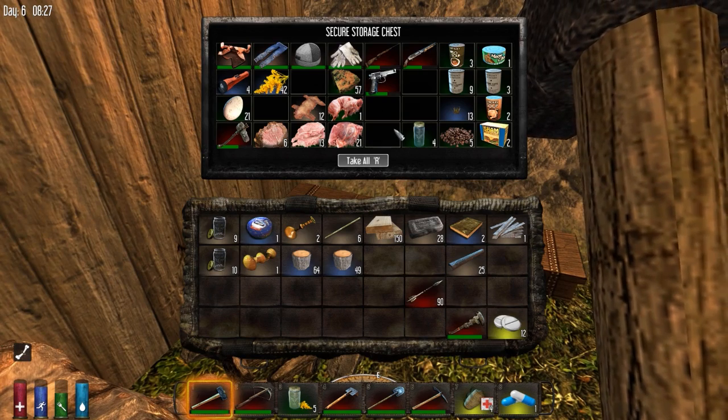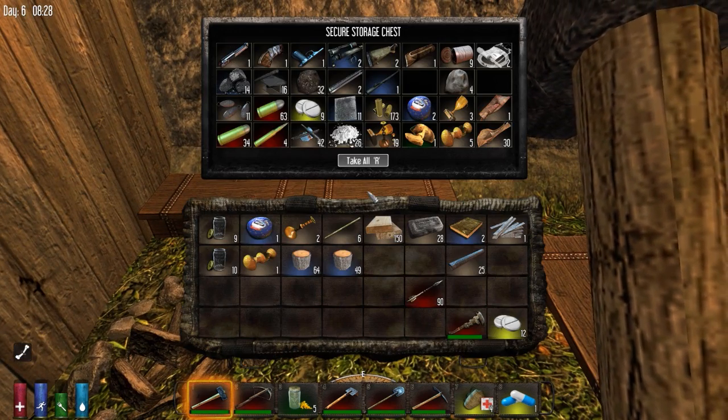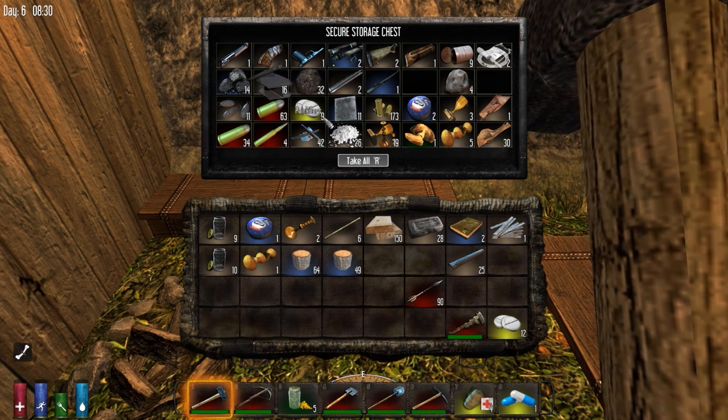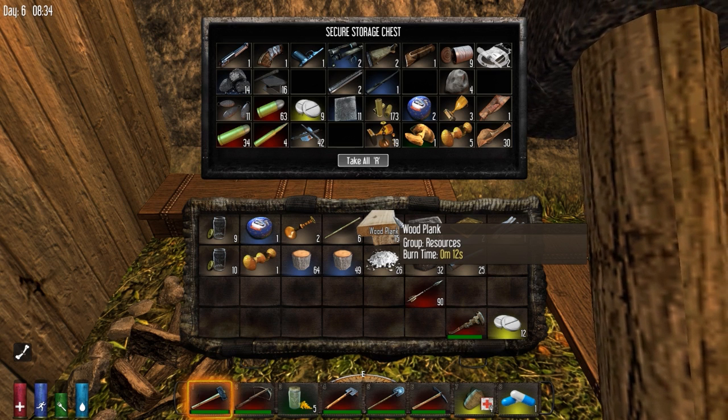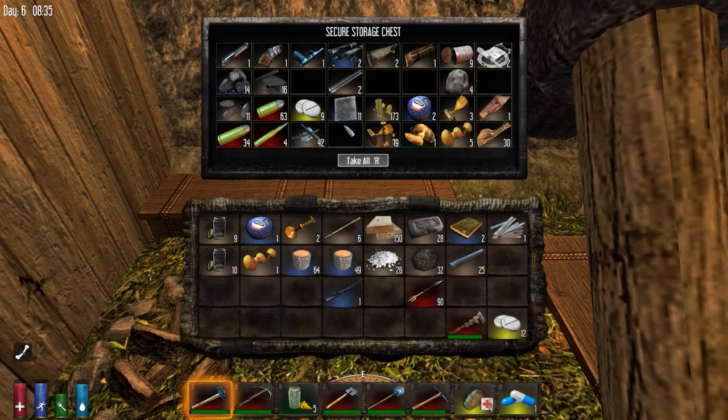What we have so far is lots of shell casings, the stuff to make a fair amount of gunpowder. I suppose we should go ahead and do the gunpowder. Oh yes, we can take this hunting rifle barrel.